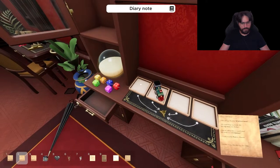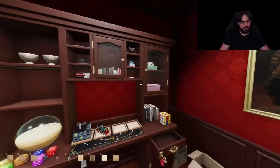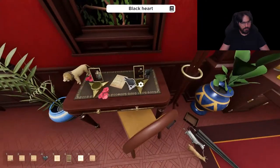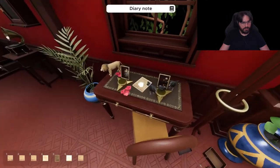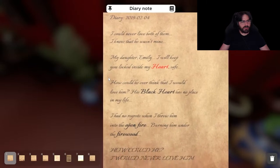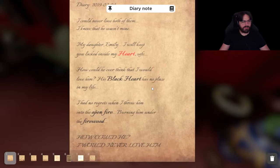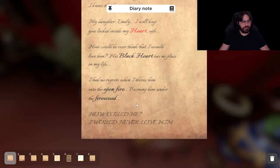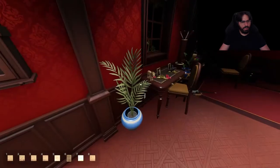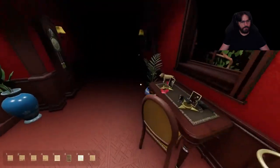Okay, where are you going? Windcrest Manor: train, elephants, boats. Elephants — okay, that's probably why I can pick these up, but I don't need these, I need an elephant. Oh, black heart — wait a minute, hold up. This actually does go there. I would never love both of them. I knew that he wasn't mine. My daughter Emily, I will keep you locked up inside my heart, safe. I need an elephant. Now I need a boat.